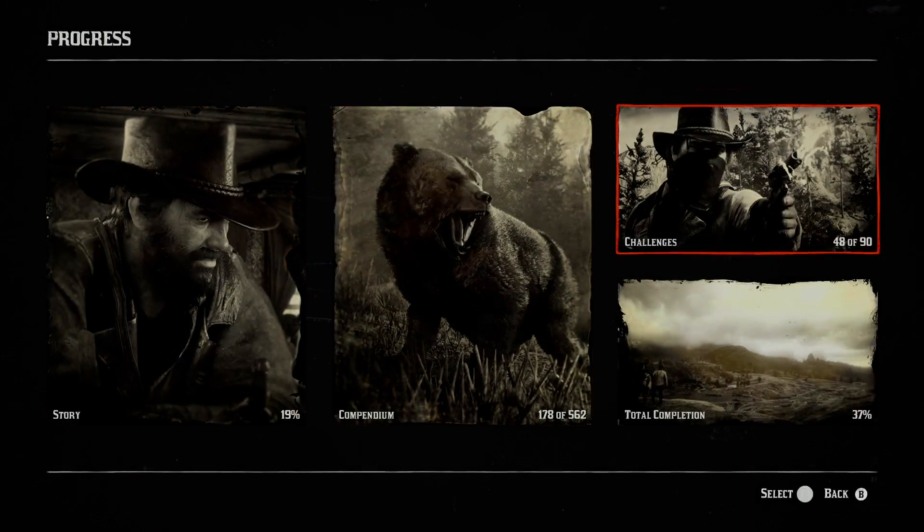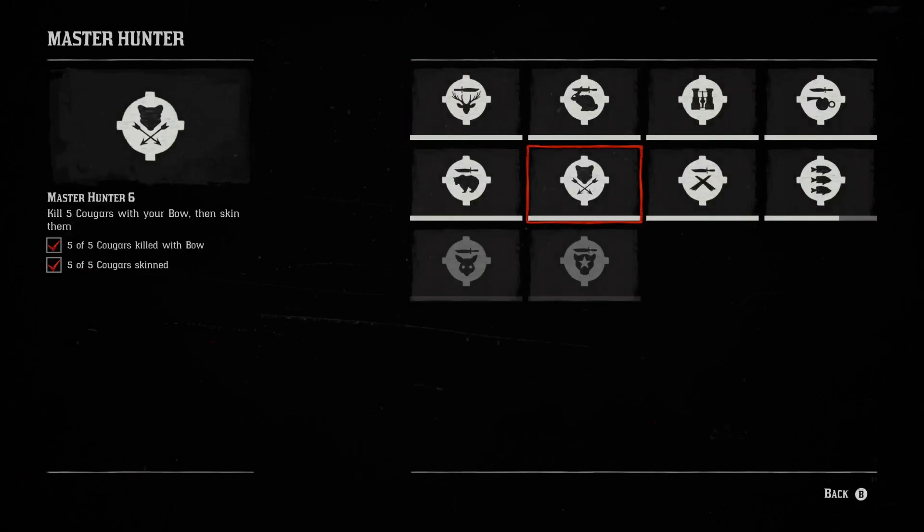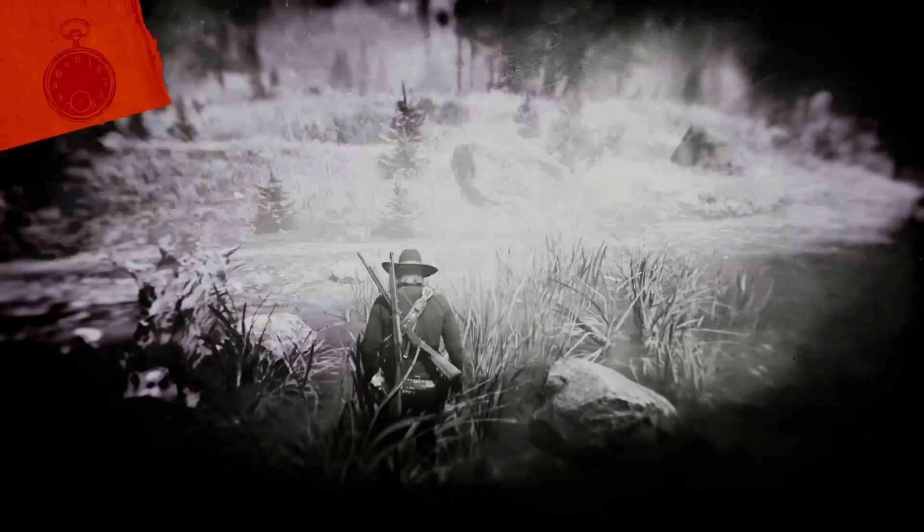Let's check progress. Master Hunter - this is challenge eight. Two, three small fish caught - just need one more.